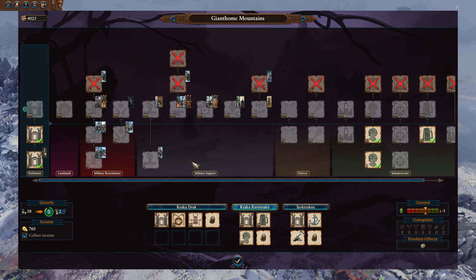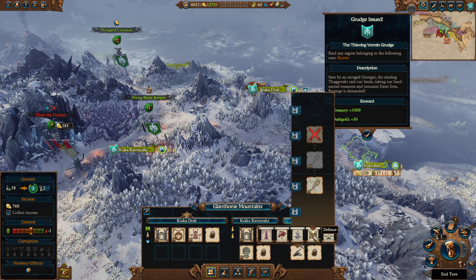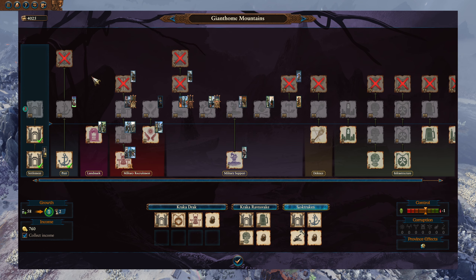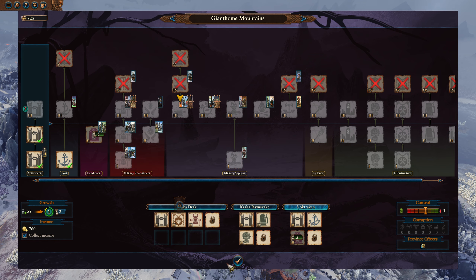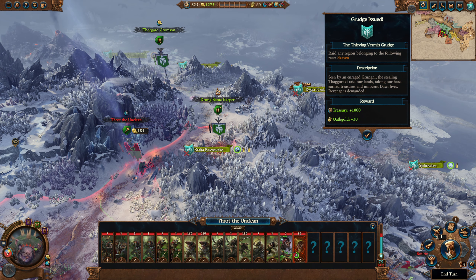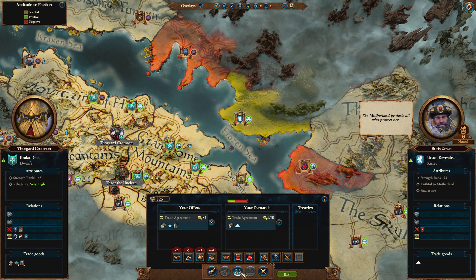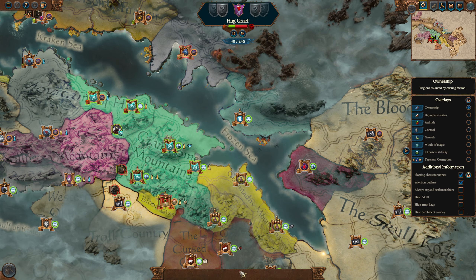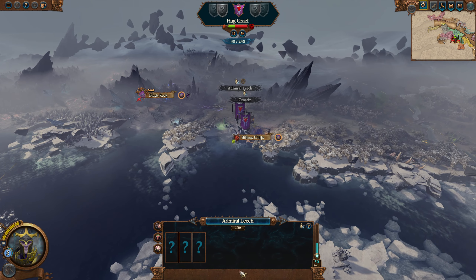Oh no, this settlement can get walls. Huh. This one here can. That's weird. This provides a good garrison, though. I'm expecting to lose here, so I'm not going too nuts on the defence. We're trying to recruit if we get the chance. Yes, Boris, I will trade with you. Glorious.